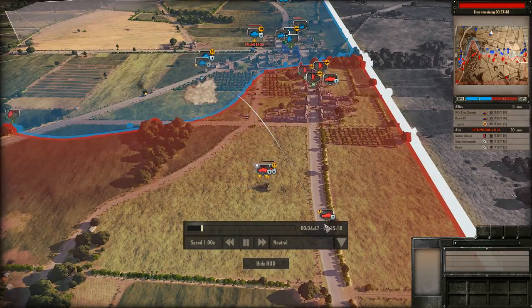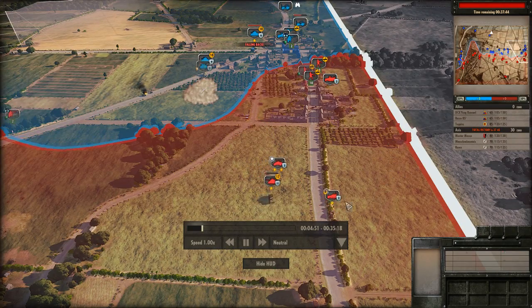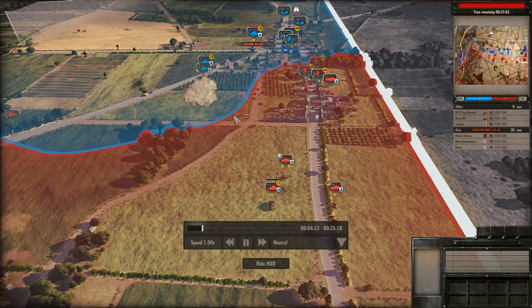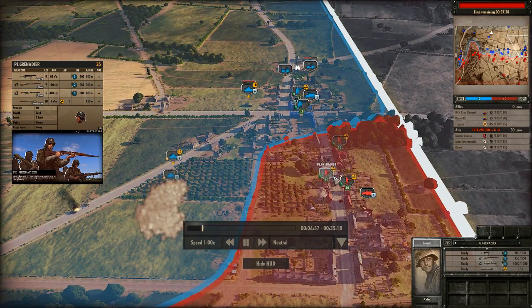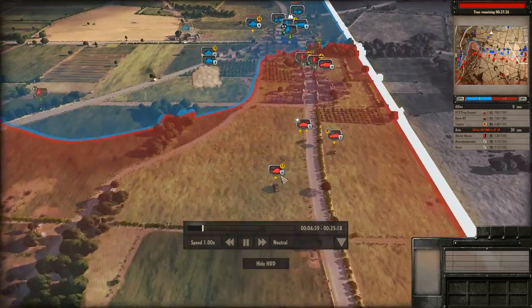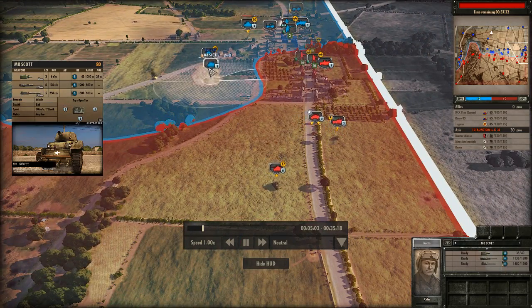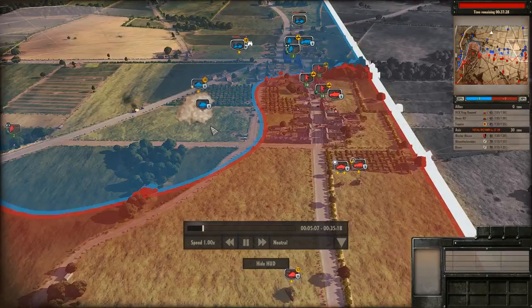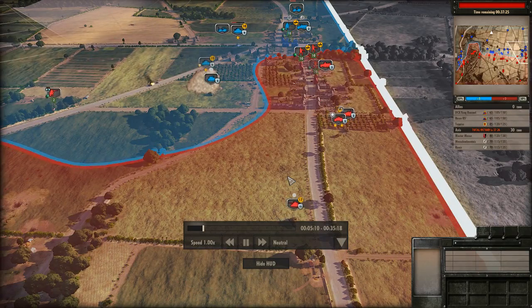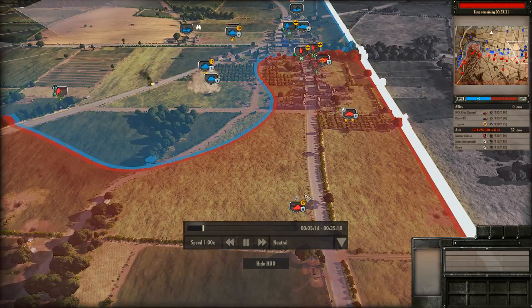I'm moving my mortar around to this side so it's not just exposed out here when his tanks push through that orchard. You see my infantry are advancing up the city a little bit, but really I'm focusing on microing my tank right now — I'm not paying too much attention to this. This is a little bit of a mistake. Russo kind of just advances through the fire; I think he's being aggressive because he thinks he smells blood.